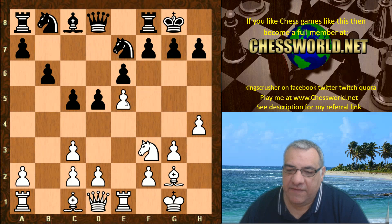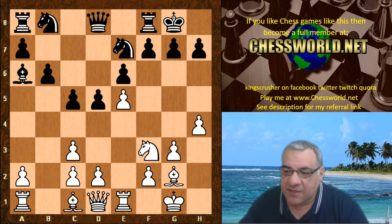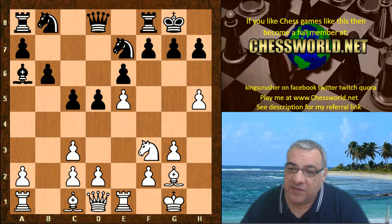Now e5, Bishop takes c3, and now b takes — capturing towards the center. c5, h4 — very aggressive already. At this point e5 is over-protected, and this is a good basis for an attack as we've seen in many other Leela game examples. Bishop a6, h5 — with the threat of h6.